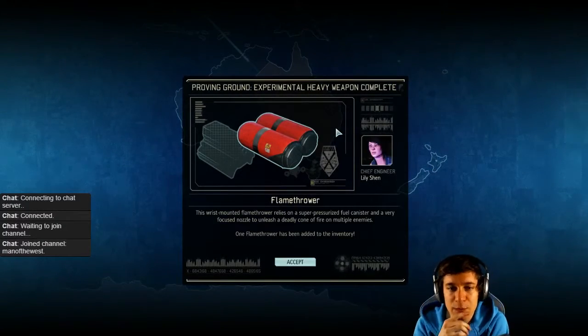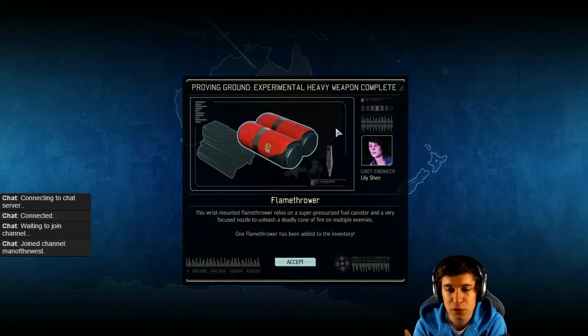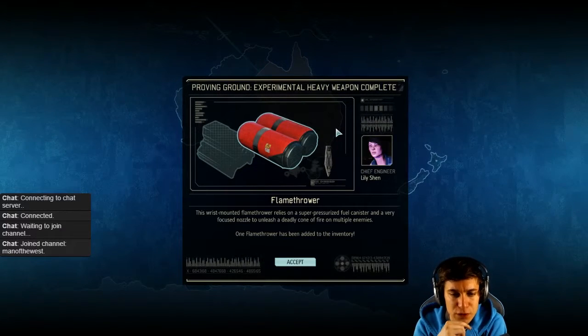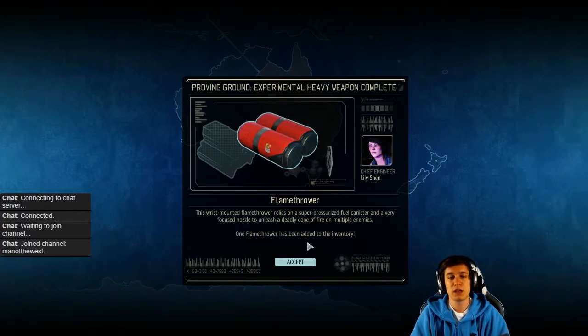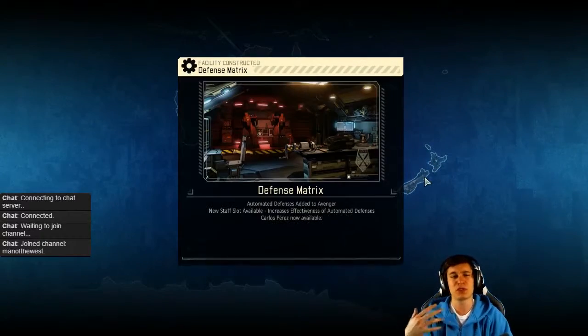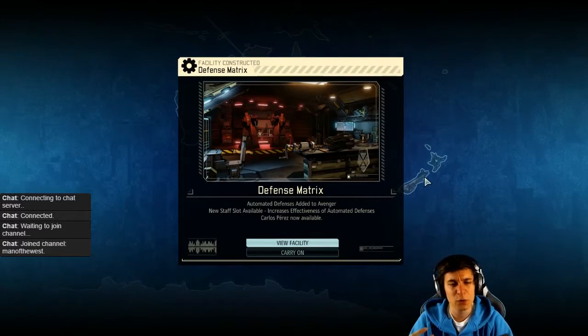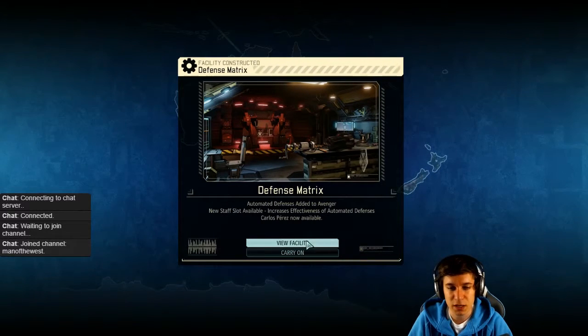Sick! Experimental heavy weapon complete: flamethrower. The wrist-mounted flamethrower relies on a super pressurized fuel canister and a very focused nozzle to unleash a deadly cone of fire on multiple enemies. One flamethrower has been added to your infantry. That's not bad maybe, but I'm not sure if I really want to switch it out with the rocket launcher because I really, really like the rocket launcher, Mr. Fnatic.